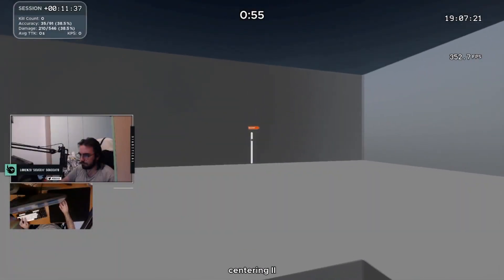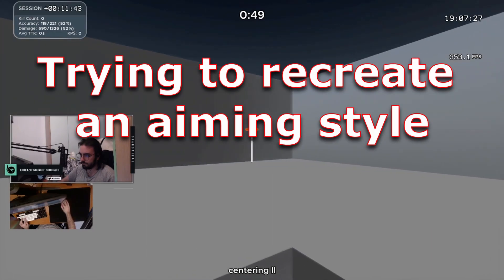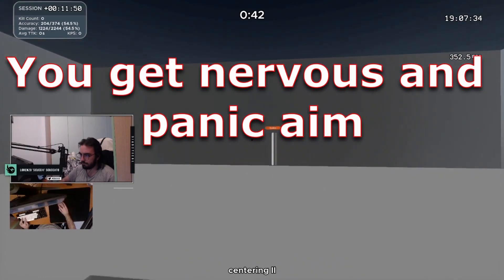Before we try to fix shaky aim, we have to try and identify the reason you have it. There are many reasons, but the main ones are: your mouse sensitivity is too high, you're trying to recreate the aiming style of a really flicky player like 100 Thieves Asuna, or you get nervous and panic, which leads you to unstable aim with the mouse.